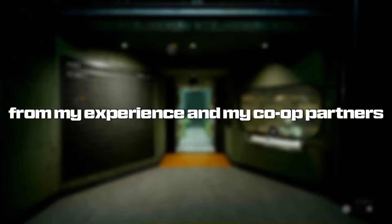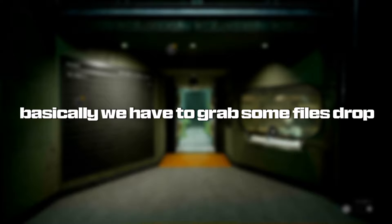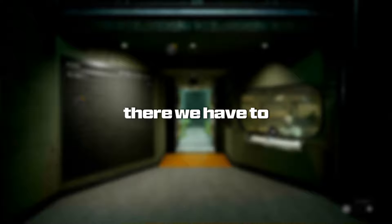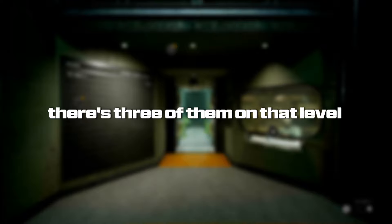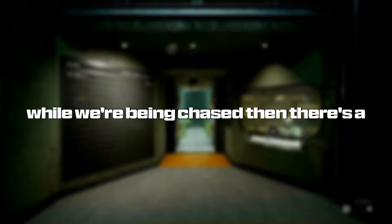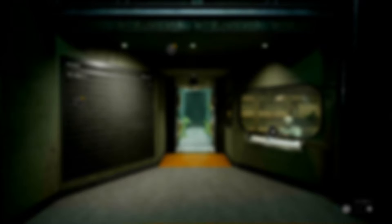From my experience and my co-op partners, we've kind of struggled with this one. Basically, we have to grab some files, drop them off at some desks, go down, find two keys and bodies out in the courtyard. And then from there, we have to go to those oscilloscope machines, deal with those — there's three of them on that level. We have to find a film reel, put the film reel in, then escape out the back while being chased. Then there's a final chase down some hallways, and that's it. Yeah, that kind of sums it up.